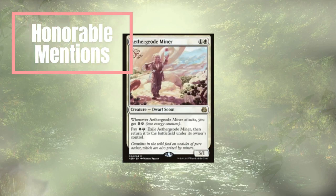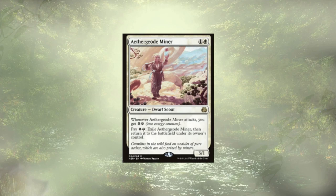We do have some honorable mentions — things that weren't in the top 10, or were just a little expensive to pick up. This first one just didn't make my top 10. Whenever they attack, we get 2 energy, and we could pay 2 to flicker them — a nice way to get around removal. It doesn't quite pay for itself since it's not a net-positive energy gain, but depending on the situation it's decent. And even if they die right away, we at least have 2 energy.